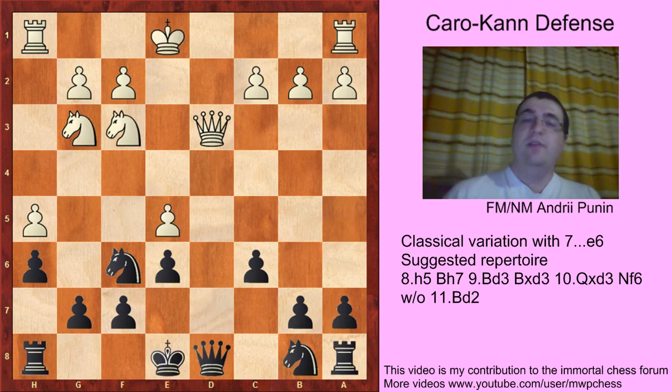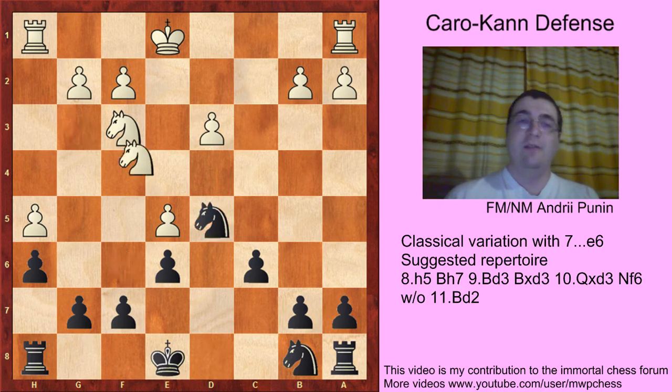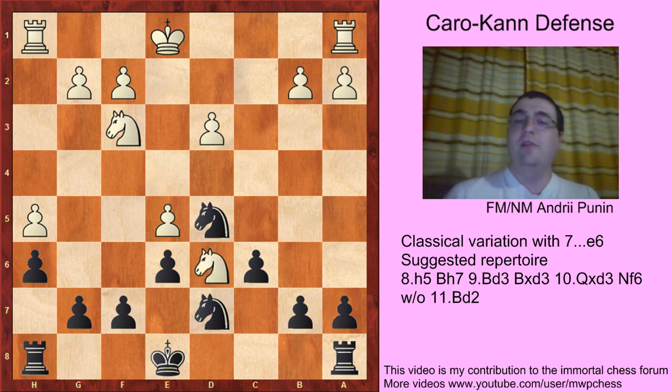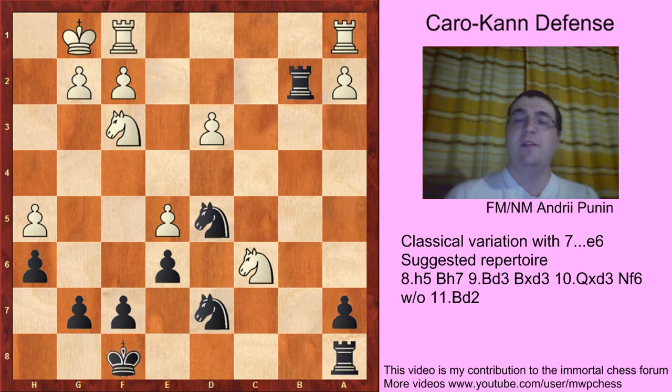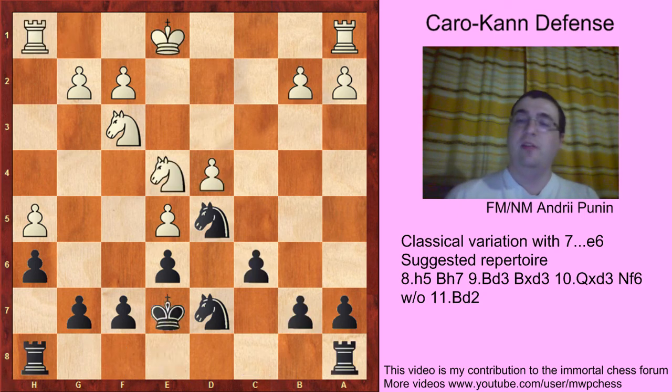d4 is critical, because after Qd3 cxd Nd5 Ne4, black should know the cold-blooded move Nd7. White can't win the pawn: Nd6 Kd7 Nb7, but after Rhb8 Na5 Rb2 Nc6 Kf8 castles Rc8 — black has fantastic compensation for the sacrificed pawn. Of course white cannot take on a7 because after Rc7, white loses the knight. So d4 — then black plays Qb7 — a game between two engines. Black has no problems in that endgame.